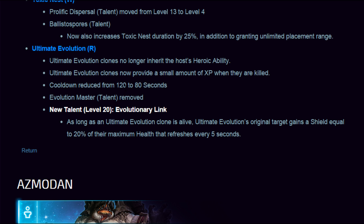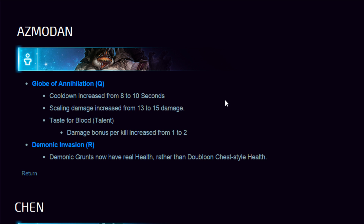Azmodan: Globe of Annihilation cooldown increased from 8 to 10 — disappointing since I built a Q build on him — but scaling damage increased from 13 to 15. Taste for Blood talent damage bonus per kill increased from 1 to 2, which might make it more viable. That buffs your damage every time you kill a minion with your Q. Demonic Invasion: Demonic Grunts now have real health rather than token health — curious to see how that works, as they used to just take 4 hits.